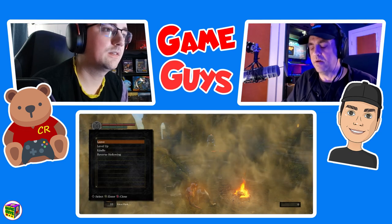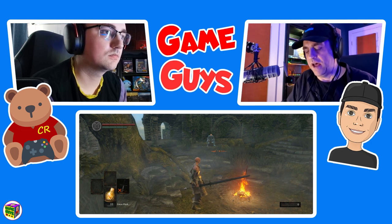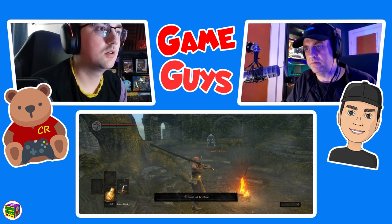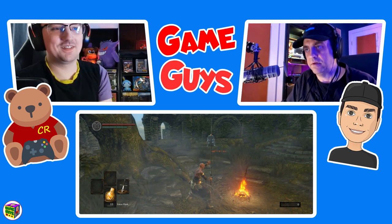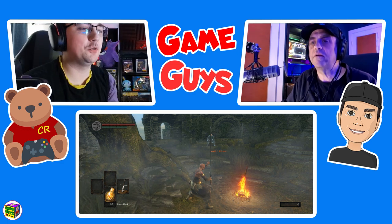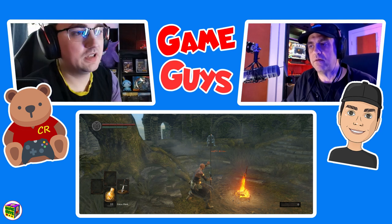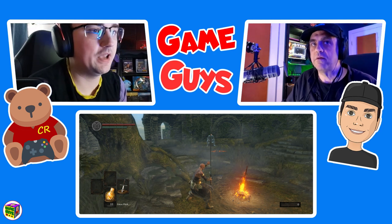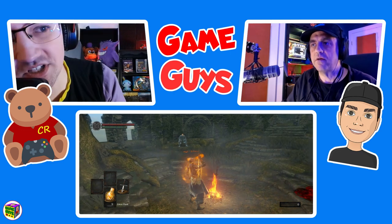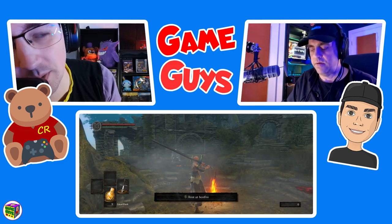Now hold down Y and then press the left bumper. Let's try that. So, do you see how the X is now gone when you two-hand it? Now you'll be able to do the weapon's normal damage while you two-hand it. The minimum stats required to two-hand this Zweihander is a strength of 16 and a dex of 10.